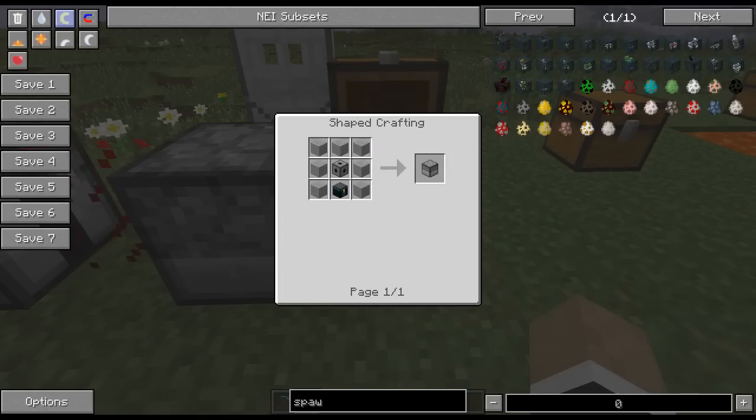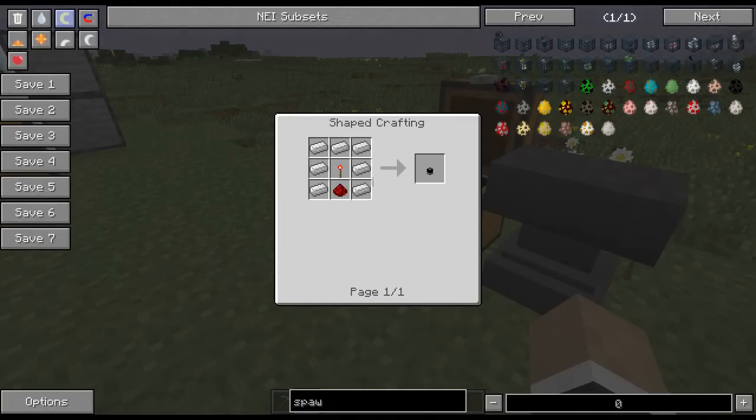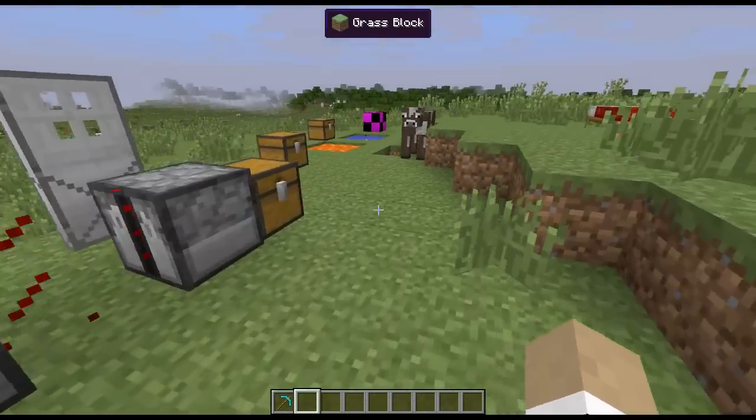The crafting recipe for the inventory scanner is stone around a laser block with an ender chest. The portable radar crafting recipe is a redstone torch, iron, and redstone.